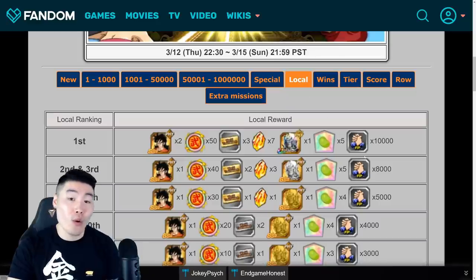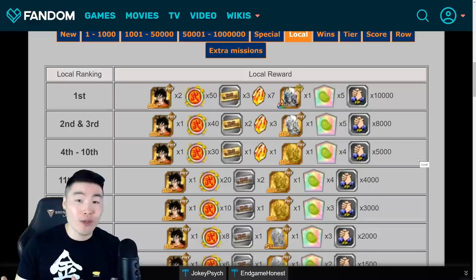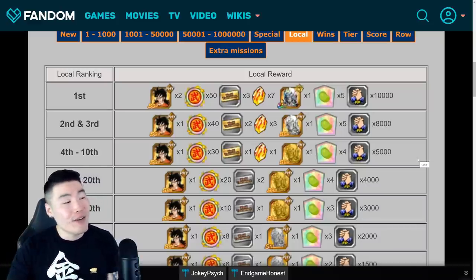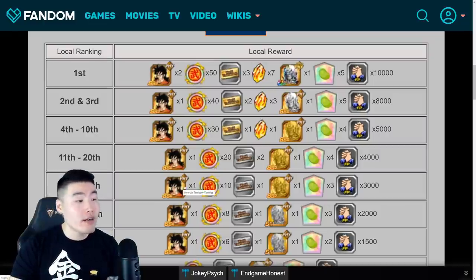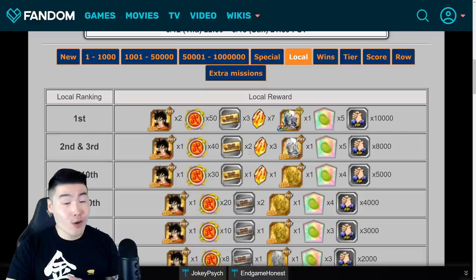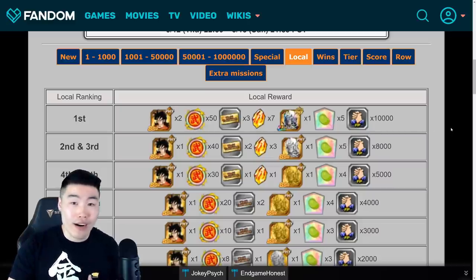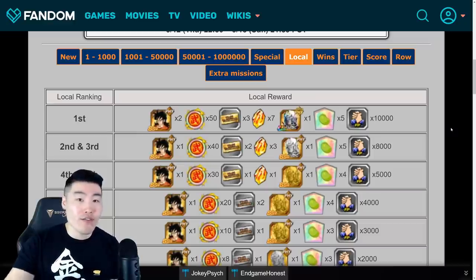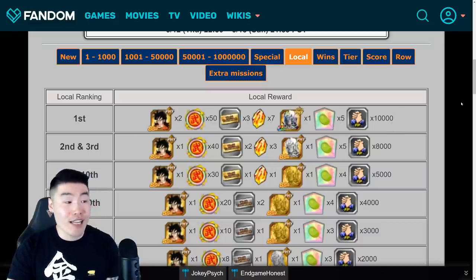Now let's take a look at the local rewards. And if you place in the top 150 in your local area — which as we know is actually just a random pool of players that Bandai puts you in — then you can get at least one copy of the LR Yamcha and Pu'ar. But if you place in the top 10, you can also get Dragon Stones. For fourth to tenth it's one stone, for second and third it's three stones, and for number one it's seven stones. Most of the time it's not too hard to at least get in the top three for my local area, but sometimes you get super tryhards. And seven stones is a pretty decent incentive for people to at least go for that number one spot.